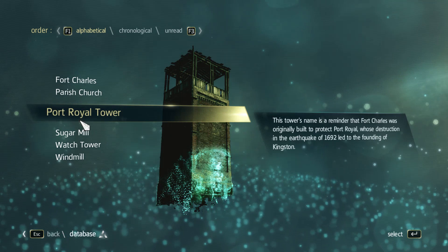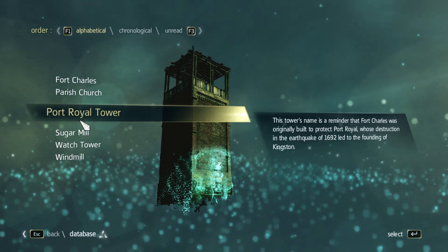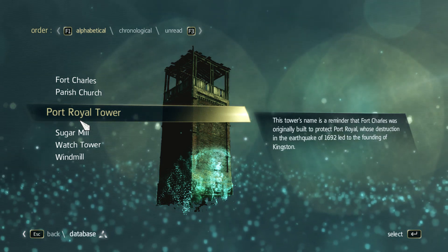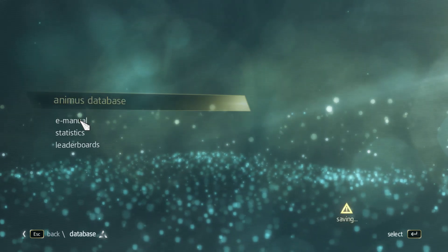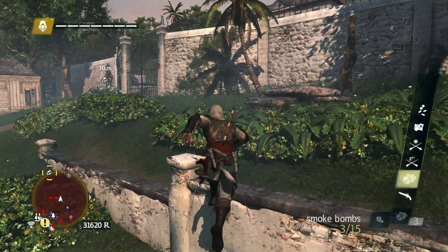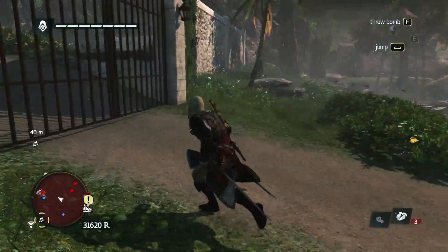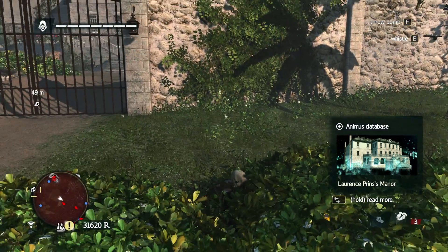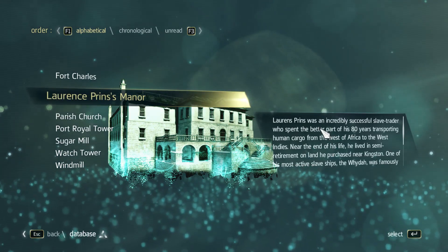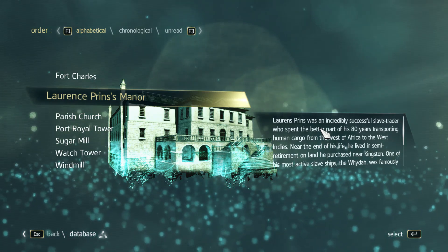Turns out we missed the Port Royal Tower — we didn't miss it, we got it in a viewpoint. Reading about it here: this tower's name is a reminder that Fort Charles was originally built to protect Port Royal, whose destruction in the earthquake of 1692 led to the founding of Kingston. Next we find ourselves back in Kingston, in that restricted area I didn't think I could get to — turns out I very much could. And we run into Lorenz Prins Manor, which is gated off for now.